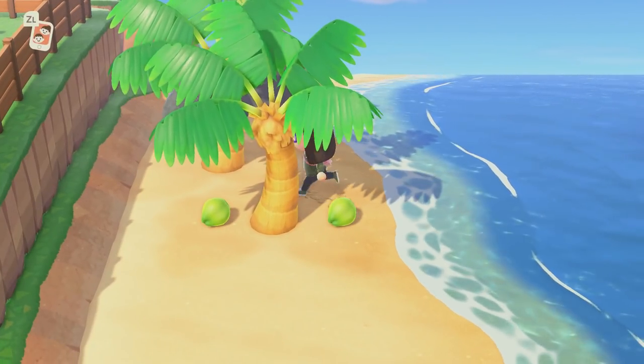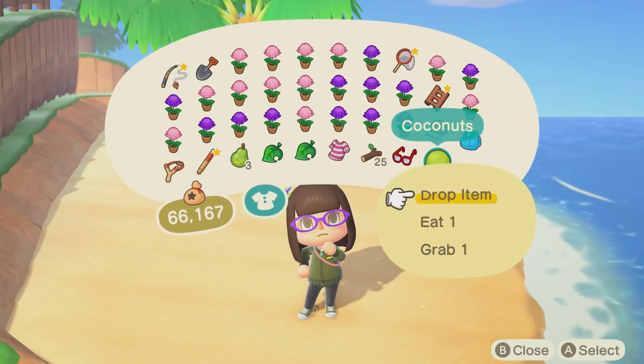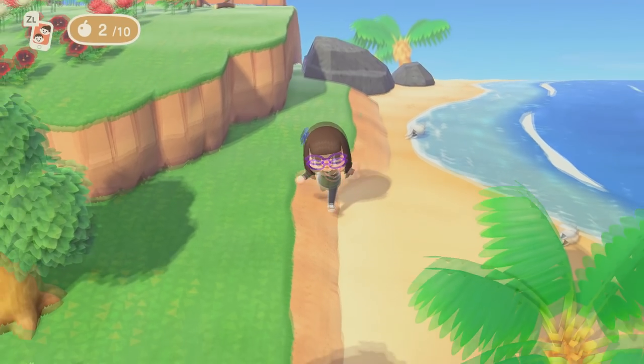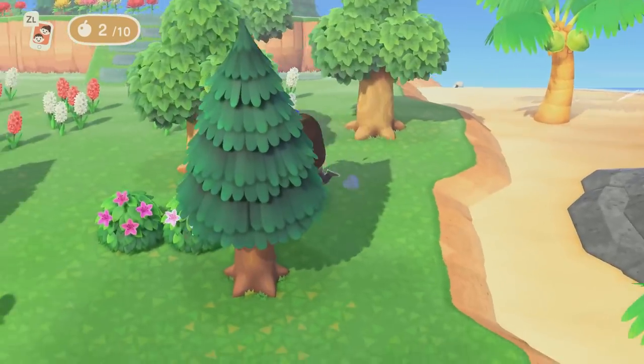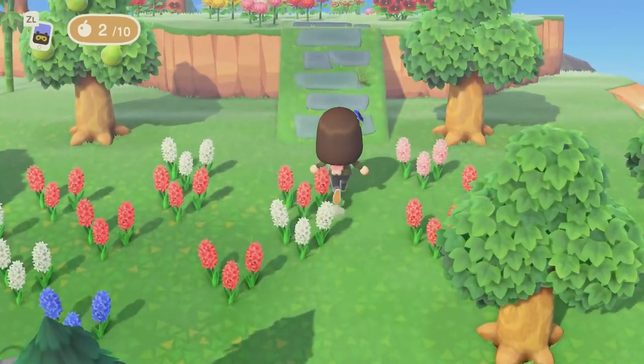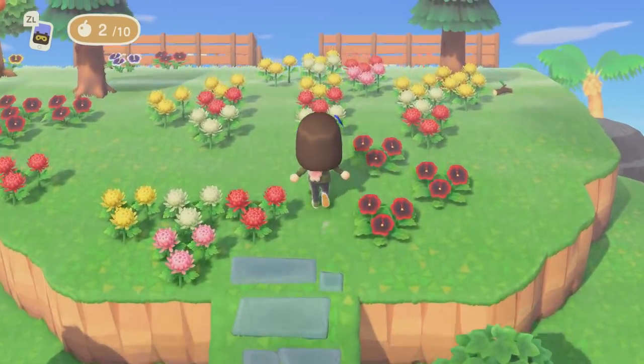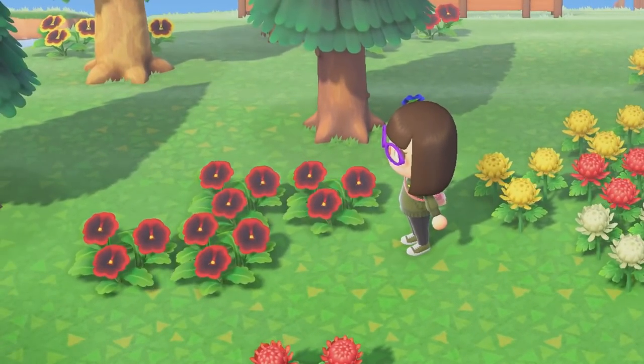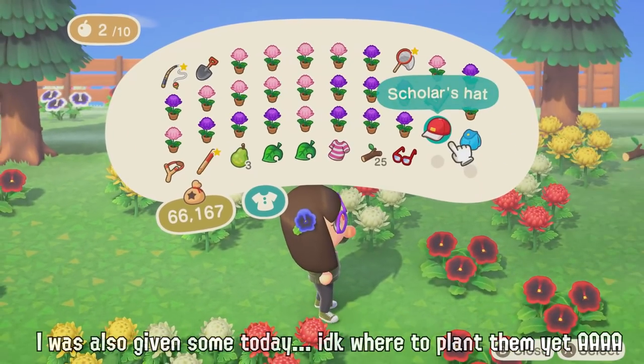Oh, we knocked over the coconuts — welcome to my mukbang, today I'm gonna be eating two coconuts. So if we go up here we gotta first scare away this bug. This is my secret mum breeding ground, plus some pansies, because I can't seem to keep things apart anymore.